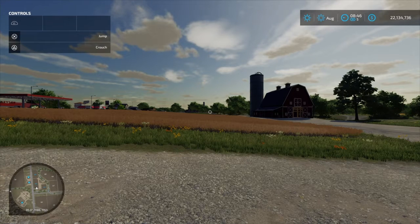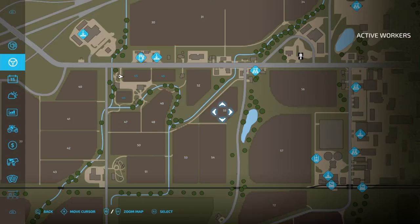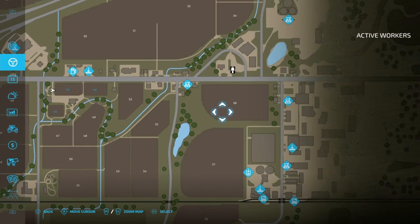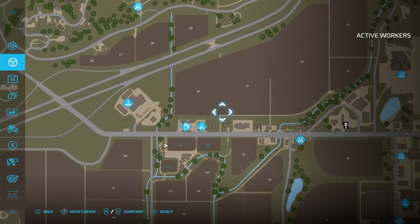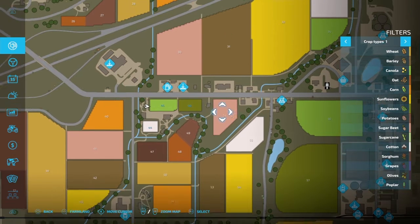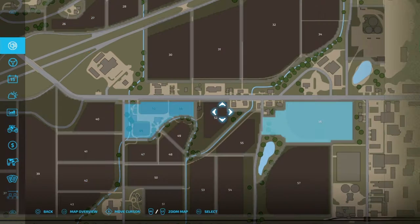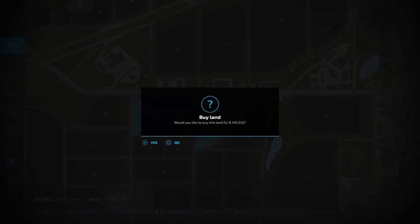Welcome back everyone. We're going to go over real quick how to buy land. Come into this screen and hit the options menu. Don't be on active worker because if you're on active worker you cannot do anything here. You need to be on the world view where you can see the fields and what's planted in them. Hit left stick and then right stick, and it's square to buy.